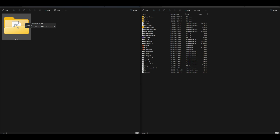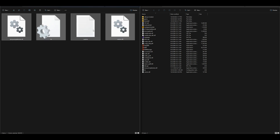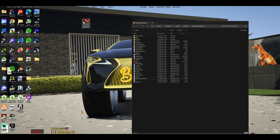Now we want to open up the Lenny's Simple Trainer. We're going to take everything inside that folder except the readme and drag and drop it all over to our Red Dead Redemption directory. I already have it installed, as you can see. Once that is all installed, go ahead and minimize any other windows.